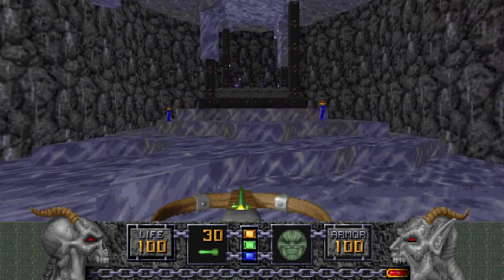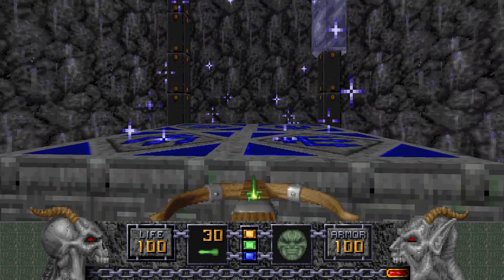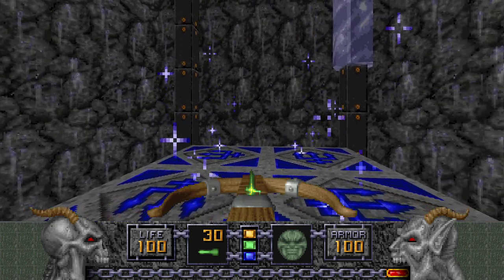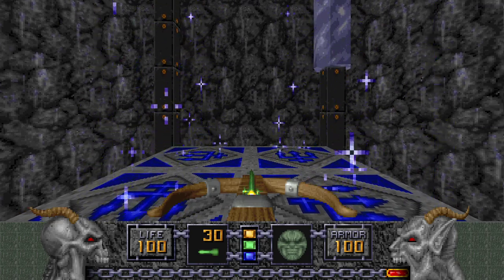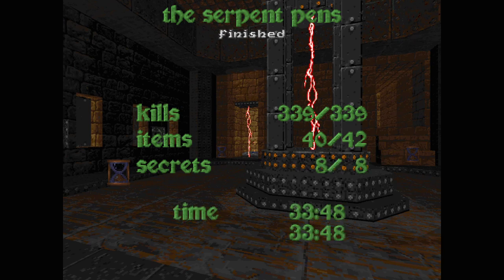What would this secret lead to? It leads to the secret exit. Yes — we are going into E1M9 now. But we're done with this level and it took us 33 minutes. Goodness gracious — yeah, I told you about that time ago, didn't I? That was the Serpent Pens — it's a lengthy one.